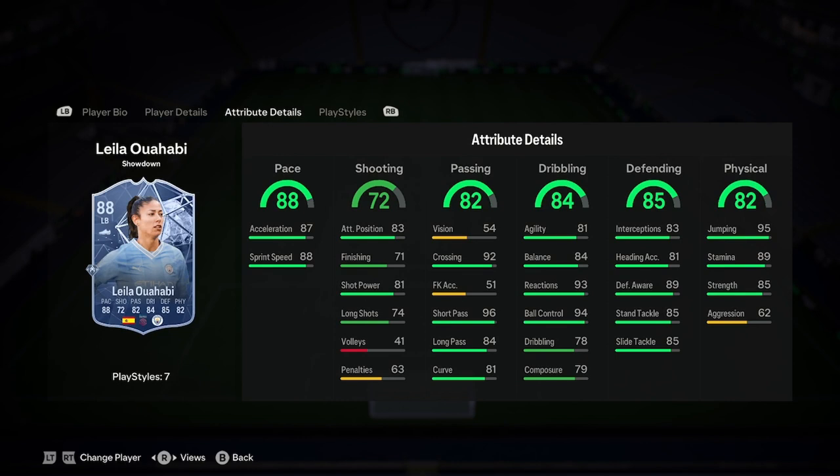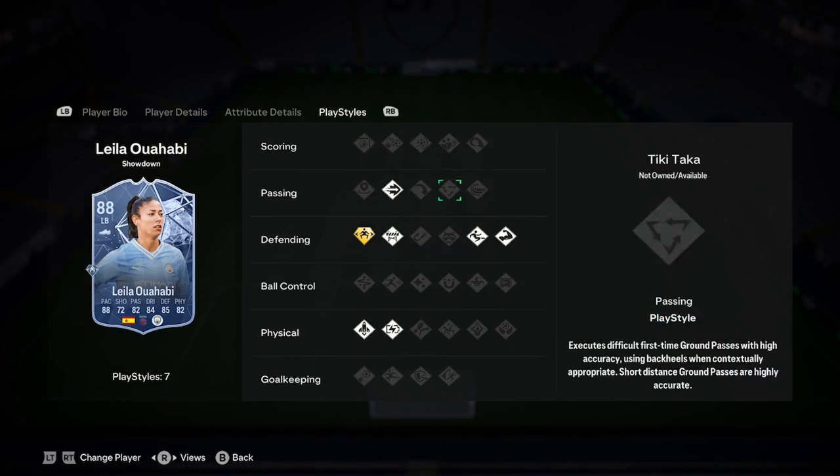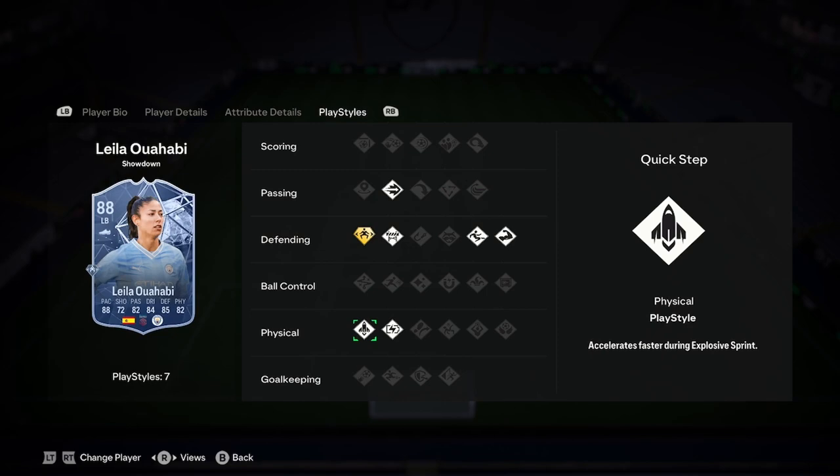Good dribbling — really good — and good defending. Good physicality. We've got Jockey, Blast Block, and Slide Tackle, Bruiser. Then we've got Pinged Pass, Relentless, and Quick Step boys.